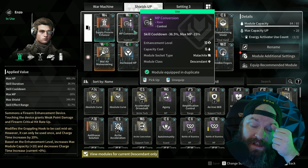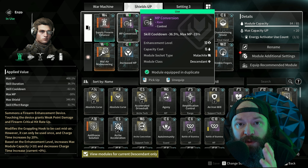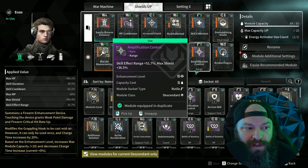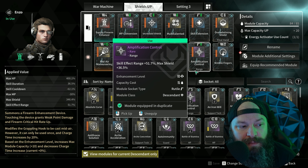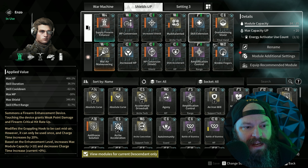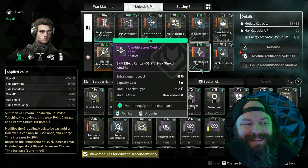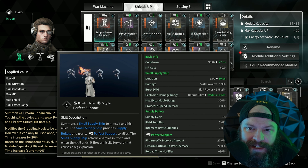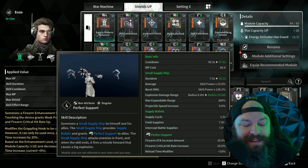We're also using MP Conversion, which gives us skill cooldown but reduces our MP by another 15%. We'll need to combat the MP loss through external components — bear that in mind. We also have Amplification Control, which gives skill effect range plus 51.7% but also gives some max shield as well.